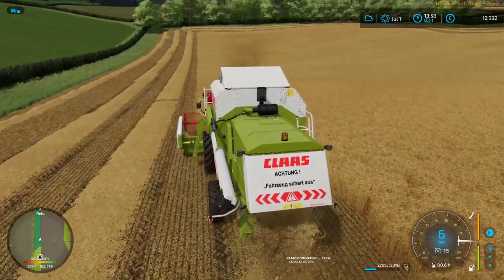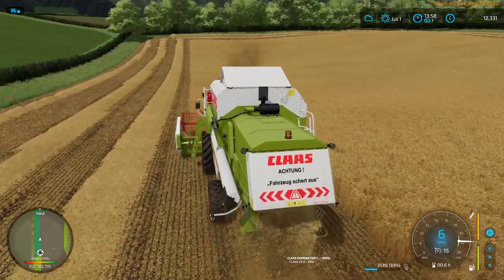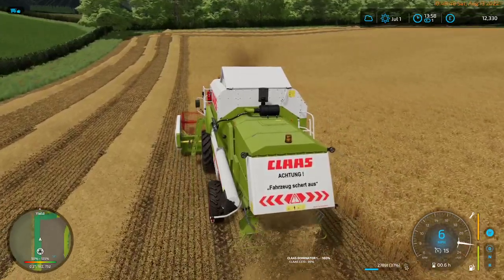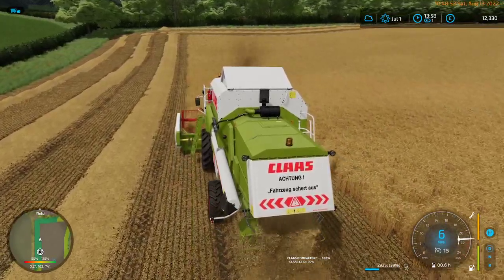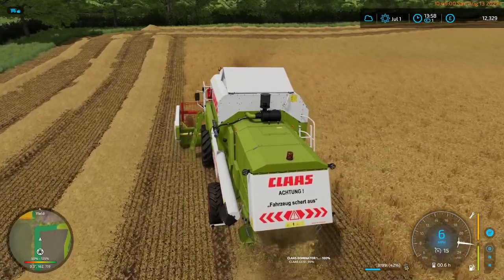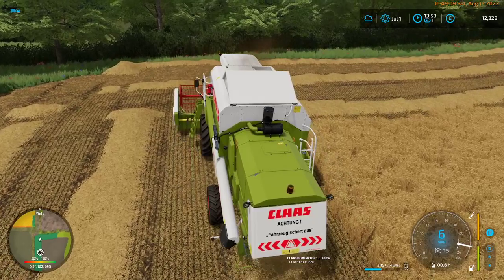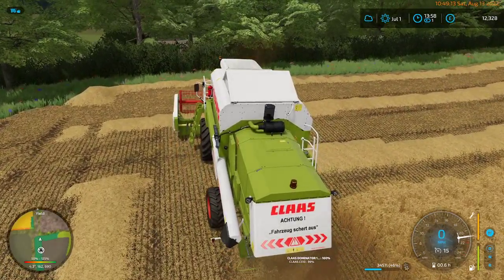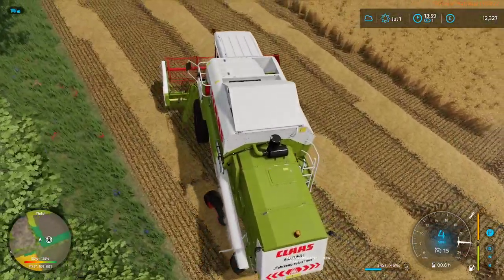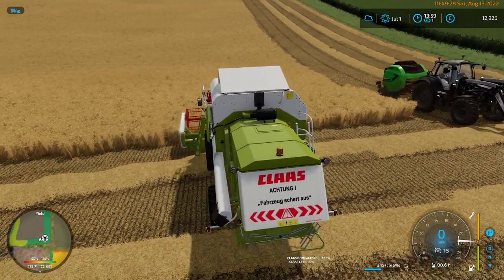Going back to the Farming Simulator wheel — it has two joysticks on the steering wheel itself. In FS17 one was configured to move forward, backwards, and sideways, and the other was configured to change your view, so you could jump out of a tractor and keep your hands on the steering wheel. Unfortunately the way I've got this setup configured, when I get out of the tractor I have to use the keyboard and mouse for walking controls. Okay, let's get that to about 180 degrees and go.